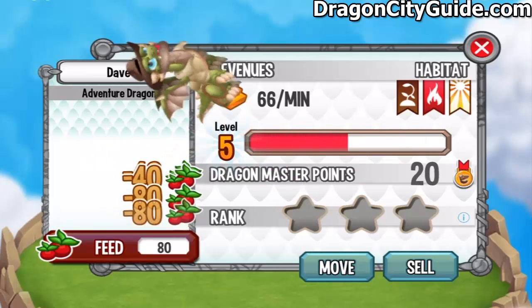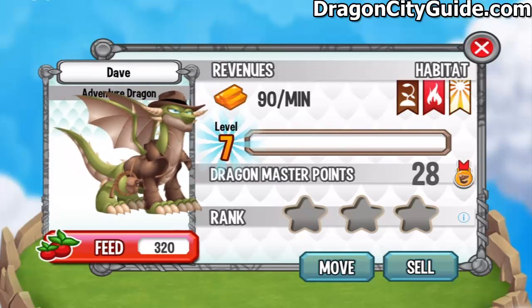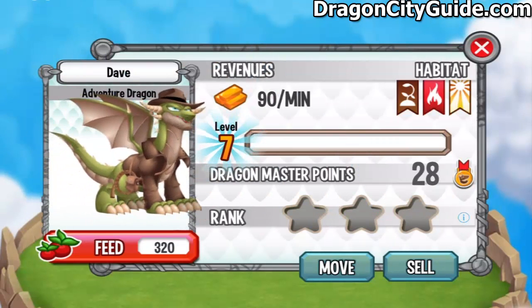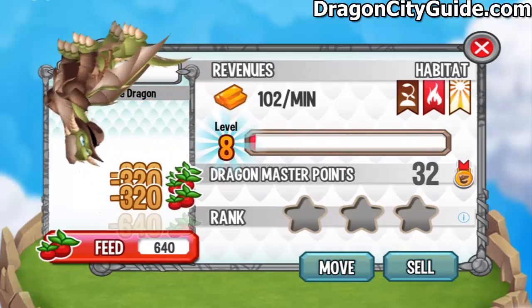So let's level him up to level 7. Maybe he will be more brave at this level. Let's see. He is looking to steal some golden totem, but some rock fell on him.